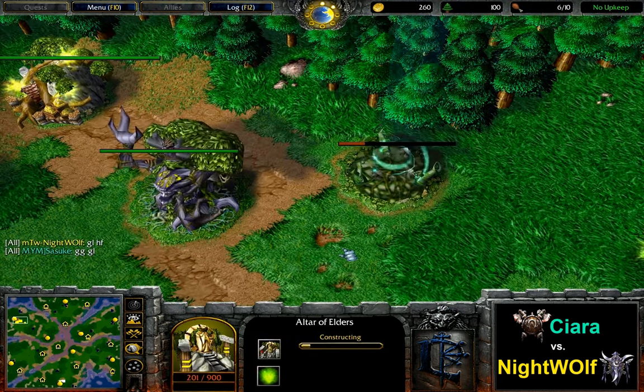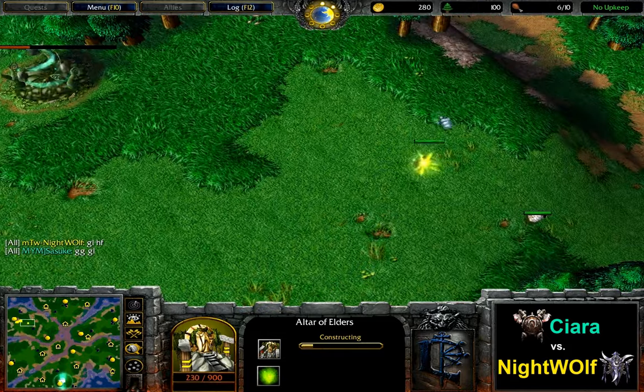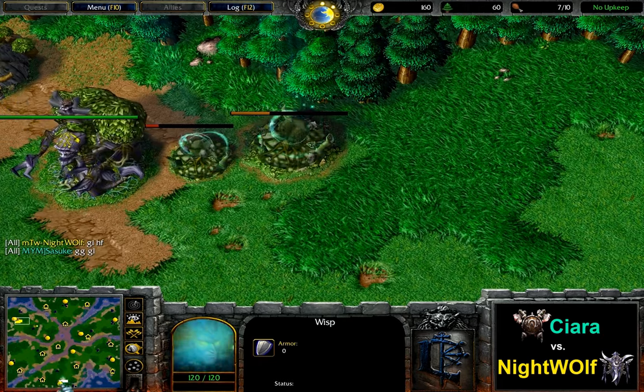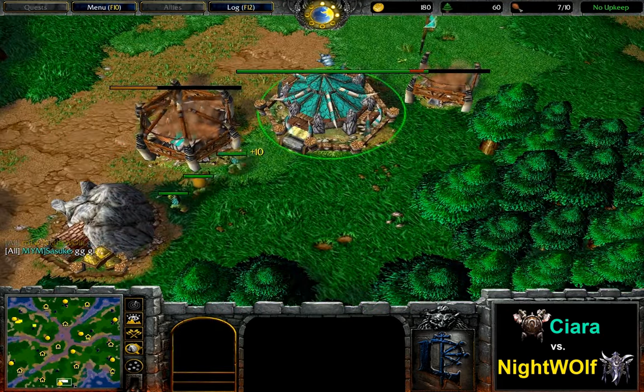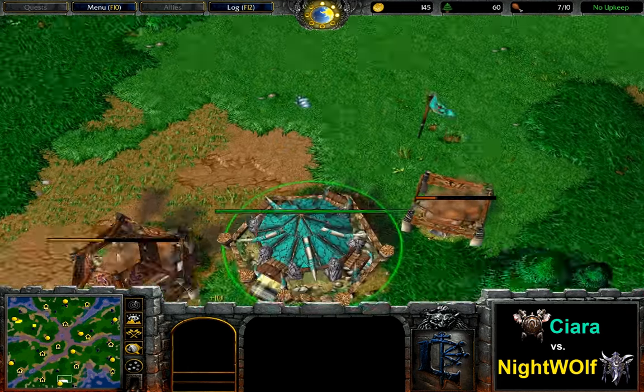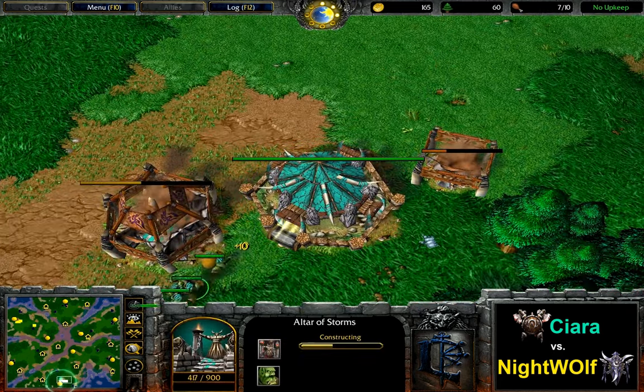Altar first again for him, the wisp is floating out, so we're likely going to see an Ancient of War again by him and his opponent Ciara at the bottom, which means the spawn positions are rather far apart — which is usually a pretty good sign for the orc. Altar first for Ciara as well.